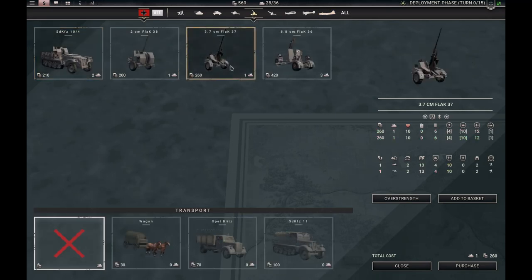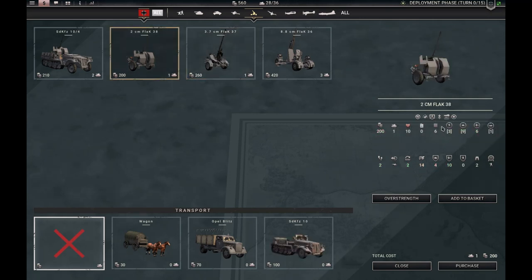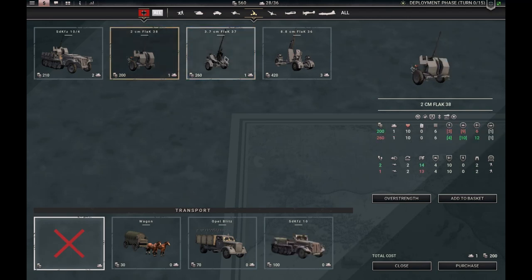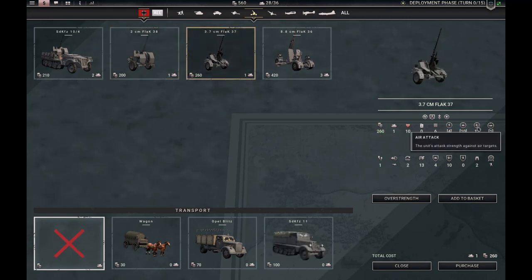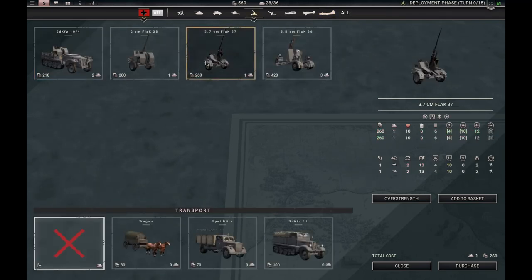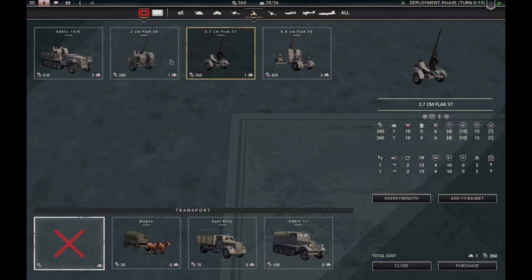Let's skip back to the anti-aircraft guns. The 37mm has all the stats of the 20mm but does not have rapid fire and does not have low altitude attack. However, it has twice the air attack — 12 instead of 6 — so it can more reliably damage more powerful aircraft and has a good chance of touching strategic bombers. It still has two range and is still one slot only. Both are effective but the roles are very different.